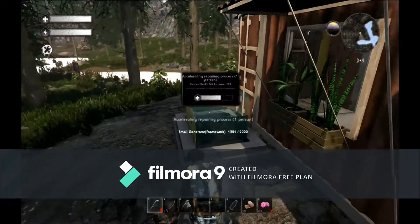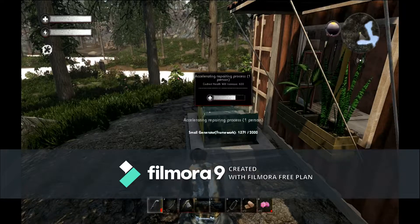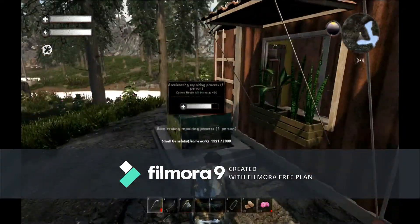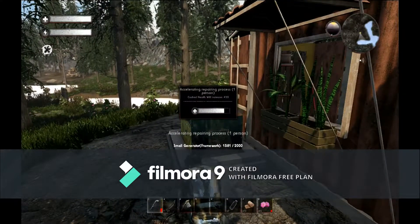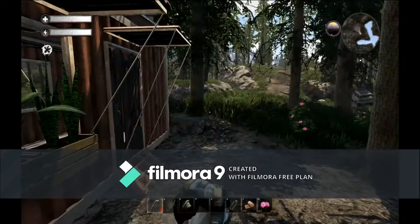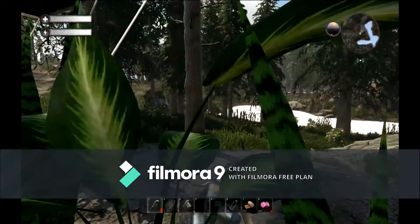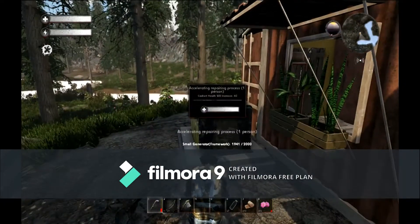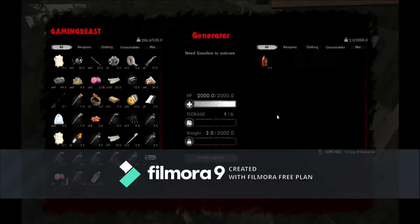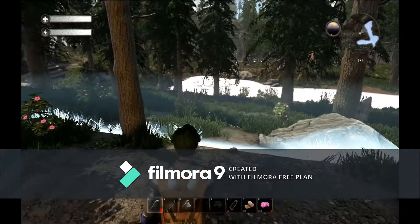We'll probably recycle a bunch of stuff before we even capture the next base. I want to make that axe and that hammer — I think those will be my next priority after we capture this and set up the salvage bench inside. So this thing is ready to go, throw our jug of gas in and we need to kill the two zombies, that's all.